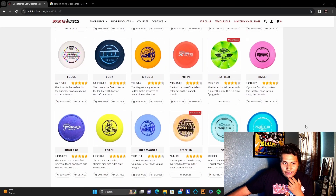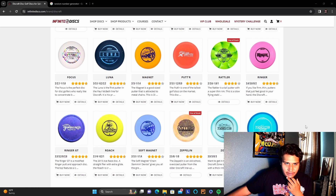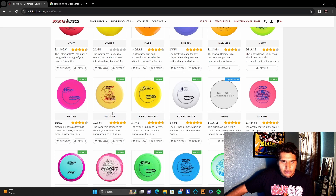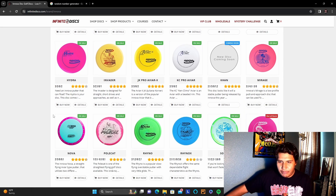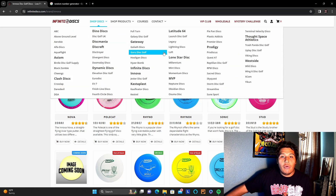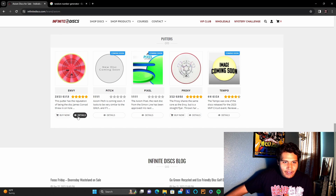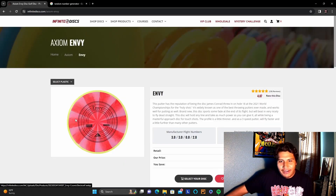Pretty much all the putters are two speeds. There are some, like the Luna, that are three speed. Two speed is honestly relative to a lot of these companies because not all companies are on the same flight charts, and also the plastic we're going to be getting is going to be different too. JK Pro AVR two speed, KC Pro AVR two speed — that's a nice overstable cutter. We might be looking at the MVPs — apparently it's a free speed bug.